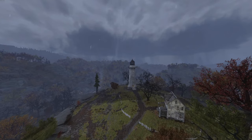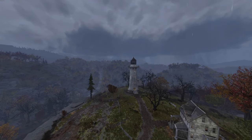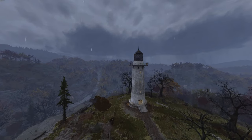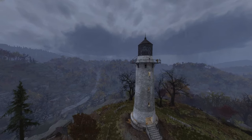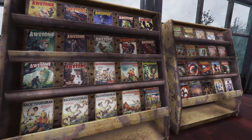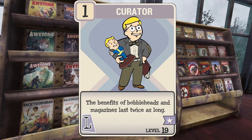If you see the Path to Enlightenment pop up in your server as an event, make sure to go do that, because at the end of the event, when you interact with the Wise Mothman, you are going to get a 5% XP bonus for the next hour. Another great resource for intellect and XP is bobbleheads and magazines. If you're going to be running bobbleheads and magazines, make sure to put on Curator, because the benefits of bobbleheads and magazines last twice as long.